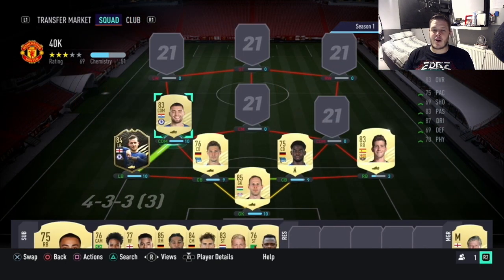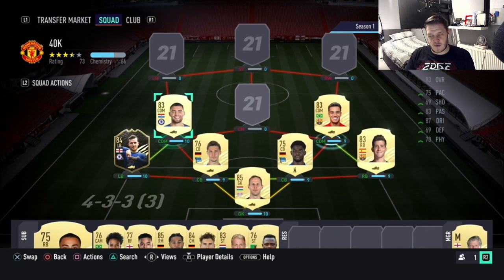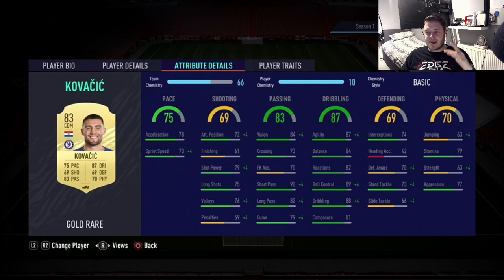CDM to get the strong link over to Chilwell is Matteo Kovacic. You also saw the other midfielder who goes to central CAM - it's Philippe Coutinho - but we'll start with Kovacic. 75 pace, 87 dribbling, 69 shooting and defending, 83 passing, and 70 physical. 4-star, 4-star, 5'9", high/high work rates. He was Chelsea's best player last year. His Team of the Season was phenomenal - a fantastic centre-mid card - and I feel like he's going to be the same again.